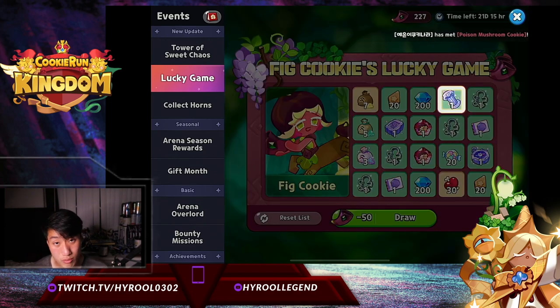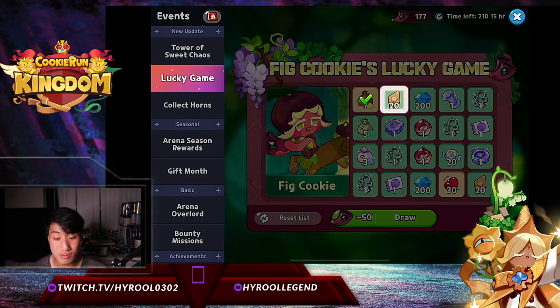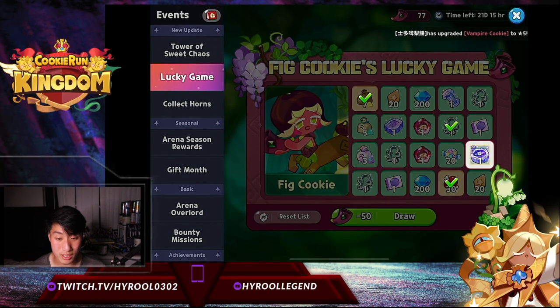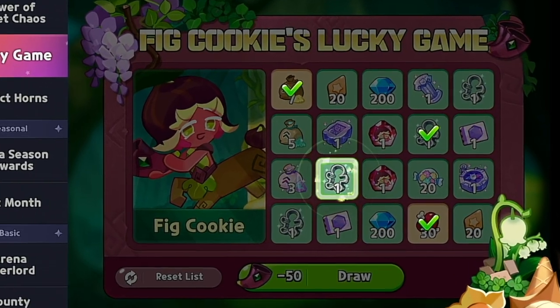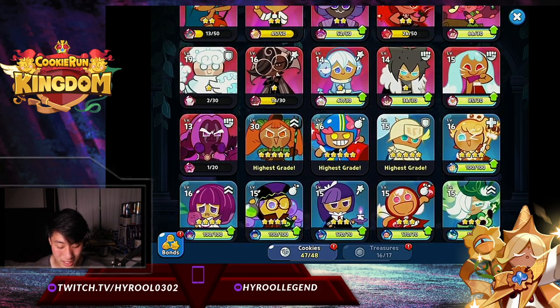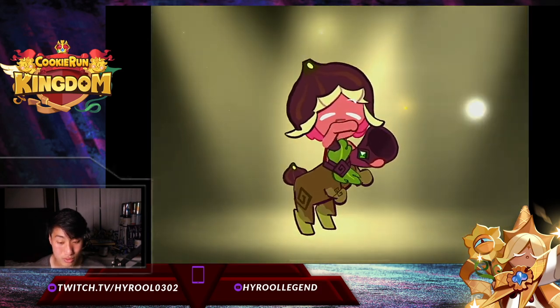We have 200 more — let's see if we can get another one in four draws. That is one, that is two, that is three — and there we go! That was it guys, and my fig cookie is going to be promoted to two stars!